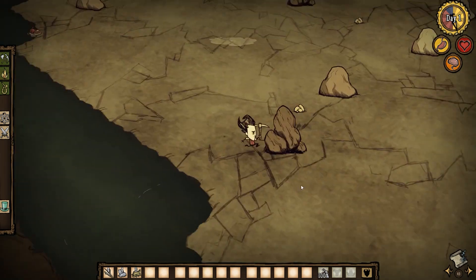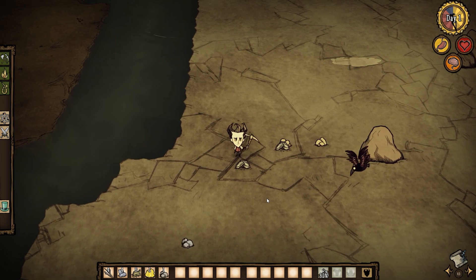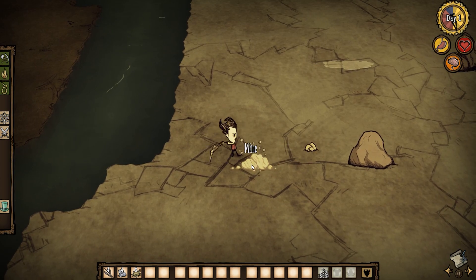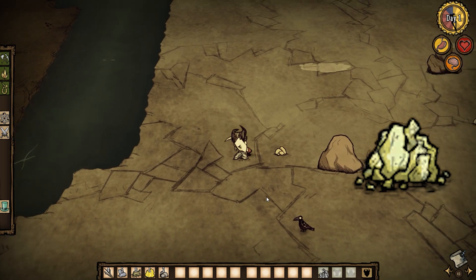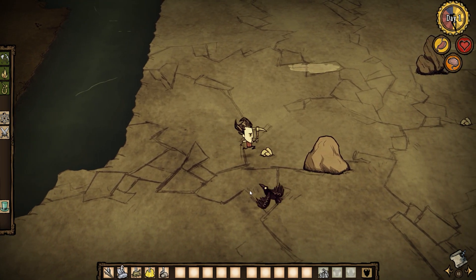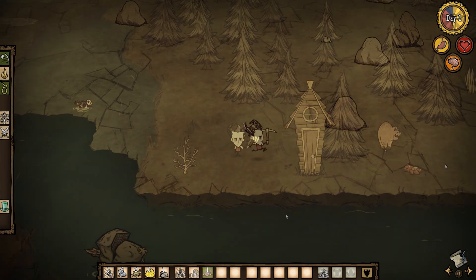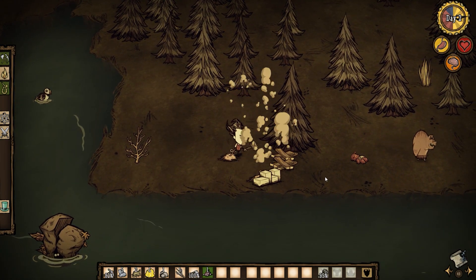After you find a boulder, mine it by equipping your pickaxe and holding left click while hovering over it, or the spacebar next to it. Quick OP tip: you can mine faster by clicking really fast on it. If it's a normal boulder, pick up everything except the niter, as niter is completely useless for the strategy we'll be using. Using the rocks you get from the boulder, make a hammer, once again under the tools tab. Also use some flint and make an axe. The hammer is used for destroying structures and the axe is used for chopping trees, plus it's a good weapon.